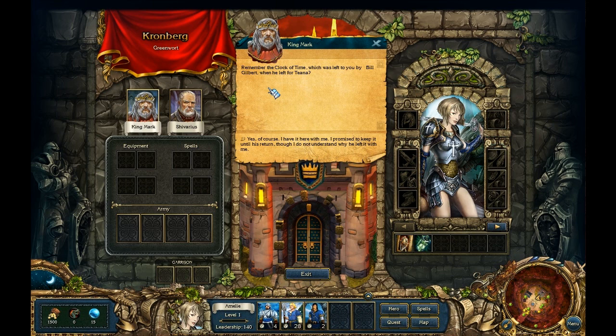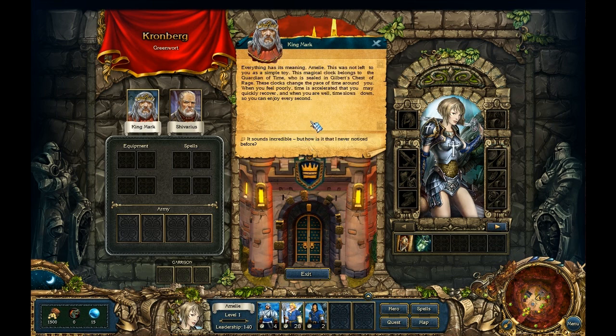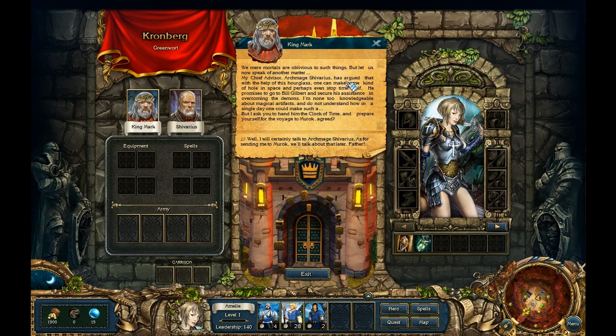Emily confirms she has the Clock of Time and has kept it until Gilbert's return, though she doesn't understand why he left it with her. The king explains: this magical clock belongs to the guardian of time sealed in Gilbert's Chest of Rage. The clocks change the pace of time around you — when you feel poorly, time accelerates so you recover quickly; when you are well, time slows so you can enjoy every second.